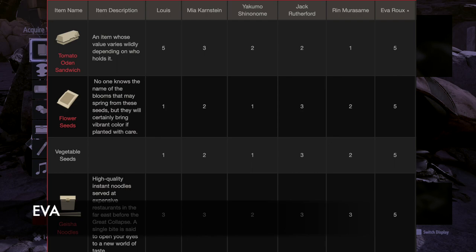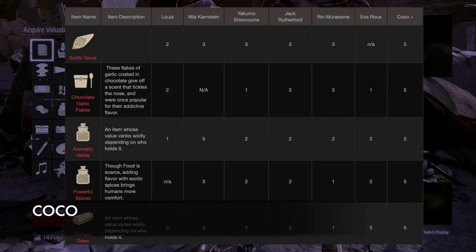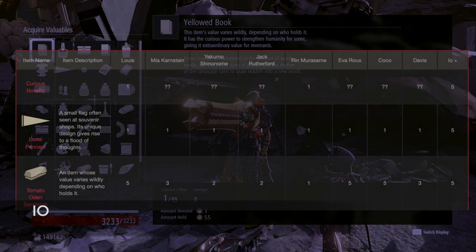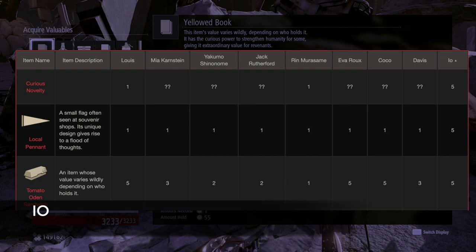For Ava, it's the Tomato Odin Sandwich, Vegetable Seeds, Flower Seeds, and Geisha Noodles. For Coco, you can give her Sushi Tacos, Chocolate, Garlic Flakes, Aromatic Herbs, Powerful Spices, and Tomato Odin Sandwich — all giving five points each. For Davis, it's the Classic Camera, Bulgarily Doll, Antique LP Record, and Chocolate Garlic Flakes. For Eo, it's the Curious Novelty, Local Pendant, and Tomato Odin Sandwich.